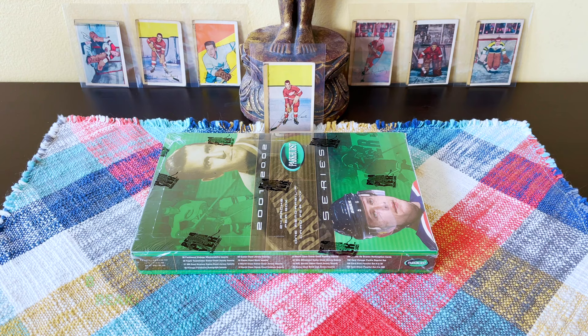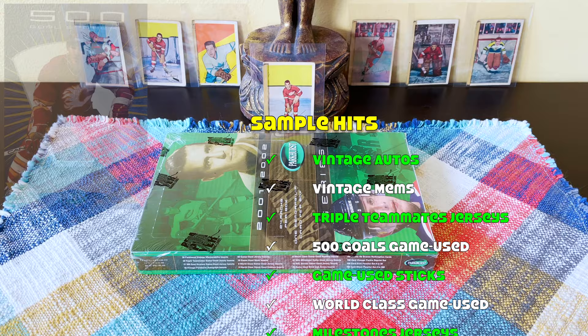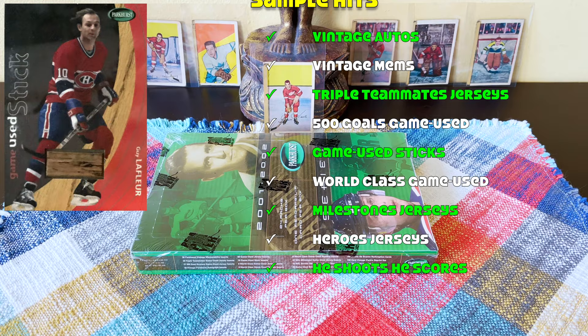Within a box break, expect only one memorabilia card. In terms of inserts, there are vintage autos which are rarities, an honorary shard, and an Elmer Lach. There's a Tiger Williams — not Tiger Woods. Mostly you'd just hit mems. On the mem checklist there are vintage mems, triple teammate game-used, 500 goal scorer game-used, game-used sticks, world-class game-used jerseys, emblems, numbers, NHL milestones, NHL game-used heroes, He Shoots He Scores, and redemption offers.